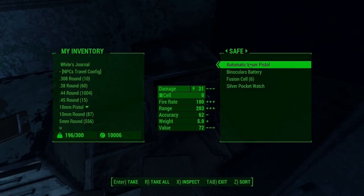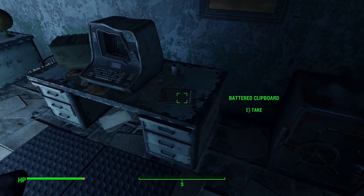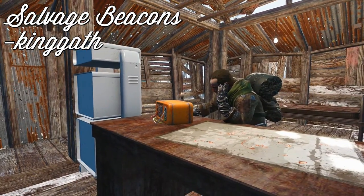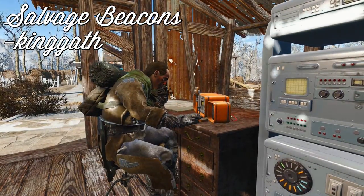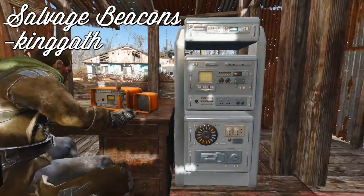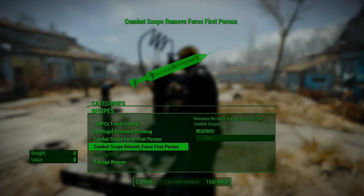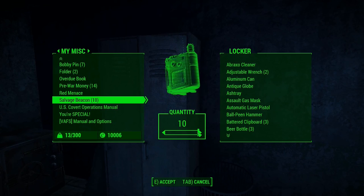Far too many times to count, I have come across a nice cache of various useful items but simply not had the space to carry it all. Previously, I would have had to pick out my favorite items and move on, but now, thanks to King Gath and his mod Salvage Beacons, I no longer have to worry about such matters. Using the communication station, which can be found under the miscellaneous section of the resources tab in the building menu, my settlers are able to track salvage beacons I can leave in any container along with the salvage I want to keep, and eventually someone will come along to transport the cache back to the settlement of my choosing.